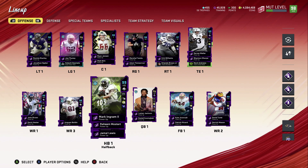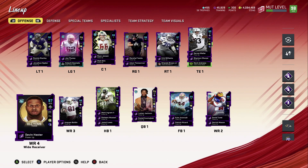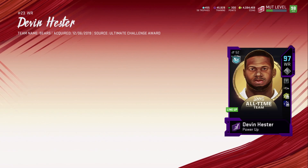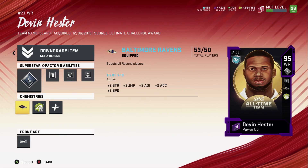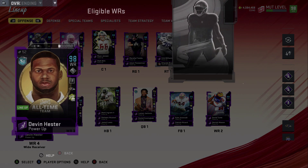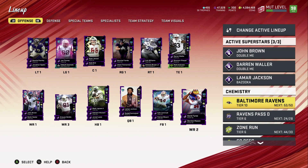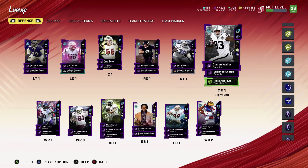His strength is already 75, only going up to 77, so that's not a big help — especially since he's not a power back. We also have Mark Ingram, Jamal Lewis, John Brown, and Devin Hester. If I take off Sprinter on Hester, he goes up to 98. The reason I have Sprinter on him is because with it he's at 98 acceleration and 99 agility, 99 speed. I'll probably leave him like that.